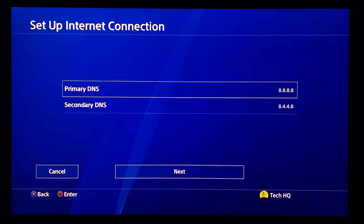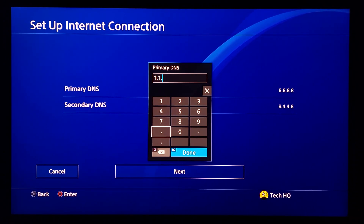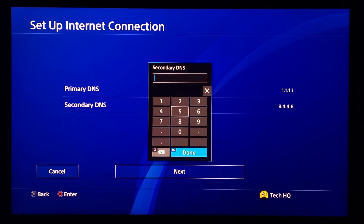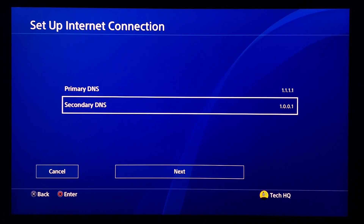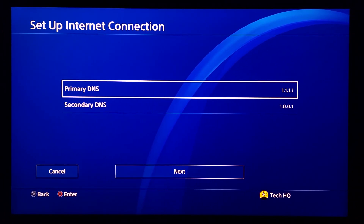The next DNS server is Cloudflare DNS. Enter 1.1.1.1 for primary DNS and 1.0.0.1 for secondary DNS. It's a really good DNS server too — use Cloudflare DNS to get lower ping when you're playing online games.